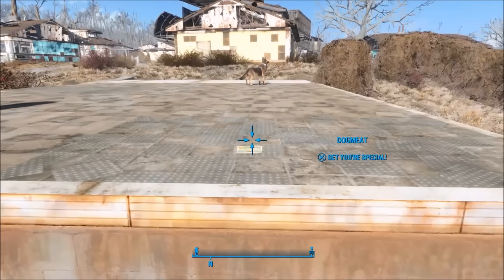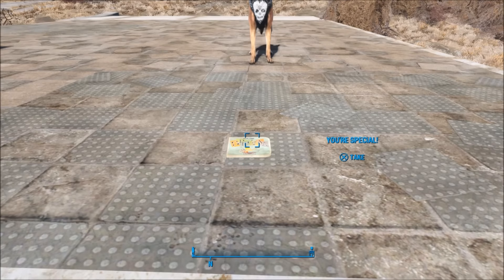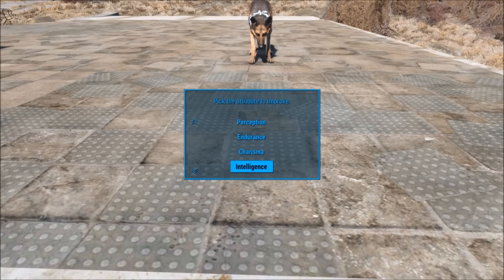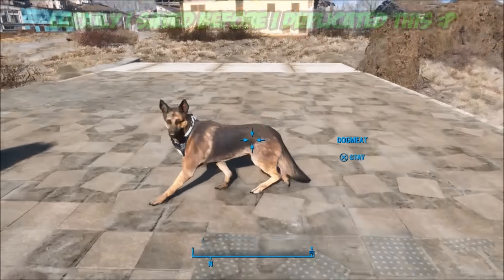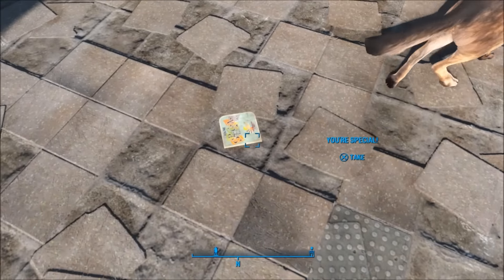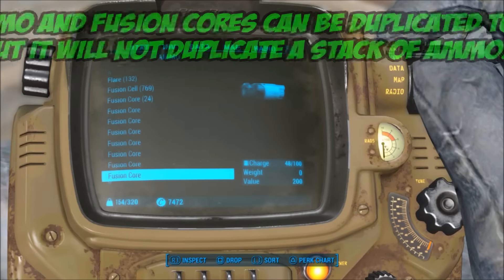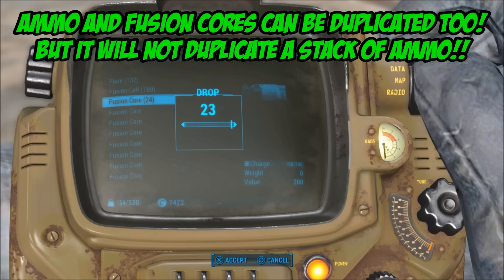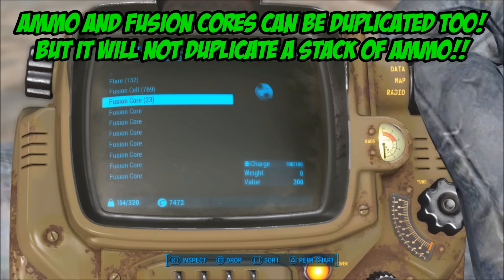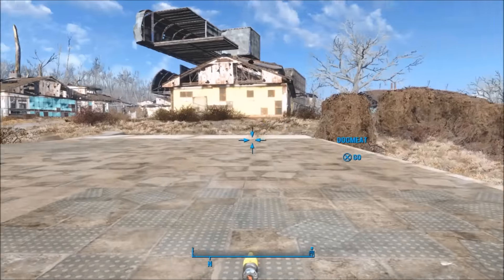This glitch is insanely amazing — this is good for anything. This can be the base of every other glitch I'm ever going to show you. There are still other items you can duplicate. Ammo and fusion cores are the next ones. Now there is a little thing with ammo: since ammo stacks more than any other item in the game, stacks of any item do not work.